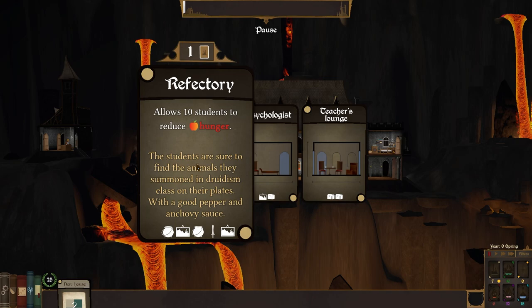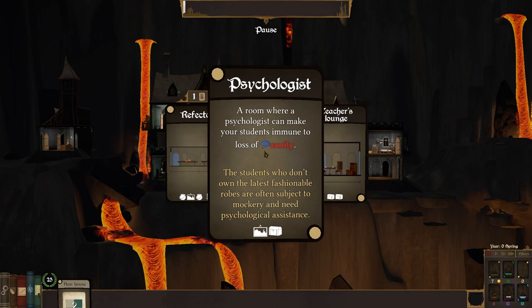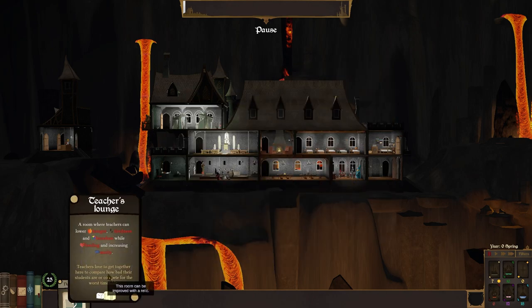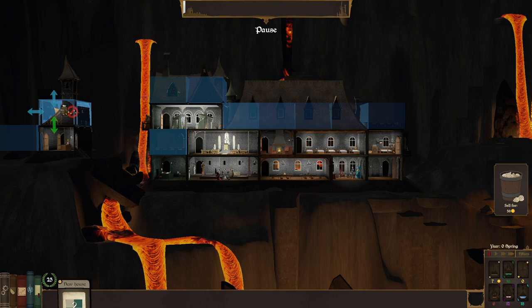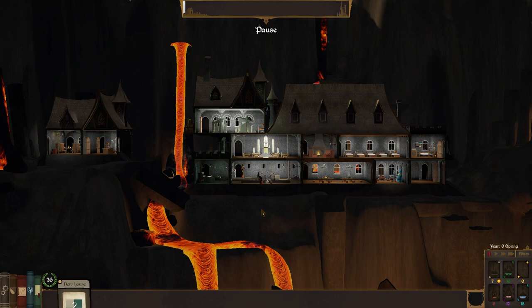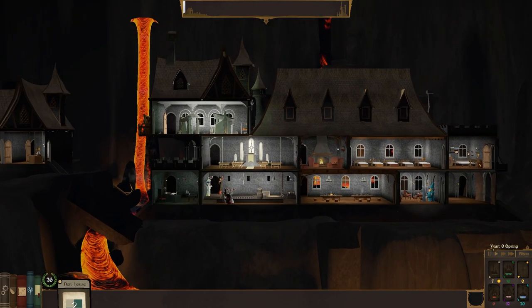Let's get something else. We've got a refectory already. A psychologist or a teacher's lounge — a room where teachers can lower hunger, tiredness, and boredom while healing and increasing. Definitely taking that. I'm going to pop that above the — do we want the prison in the sky or on the ground? Maybe this could just be the teacher's area, but I do want the prison over here. A prison in the sky — so they can look down on all of the fun that everyone else is having but be unable to reach it. I get you, chat — I'm on board with this.